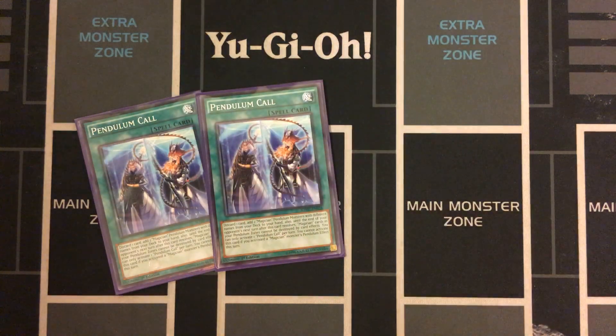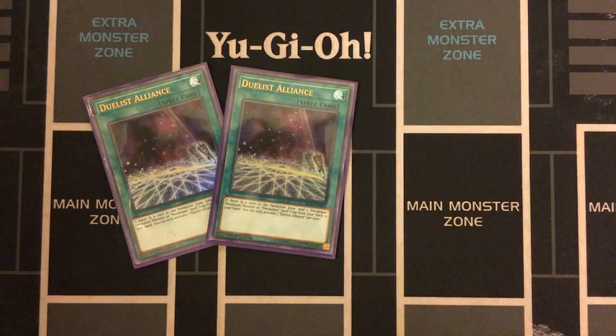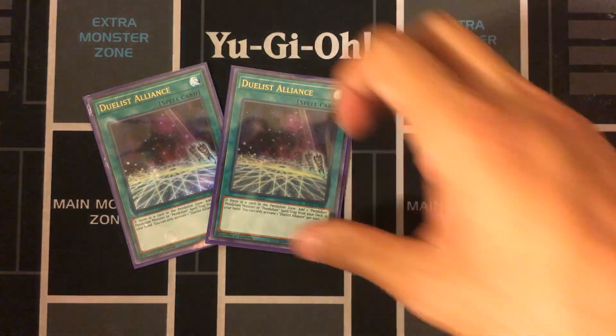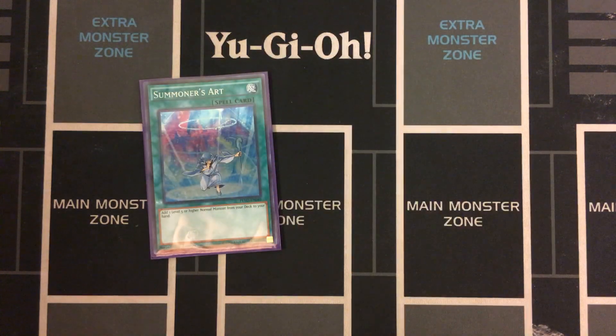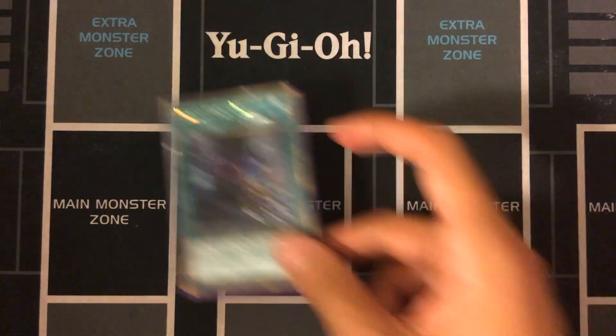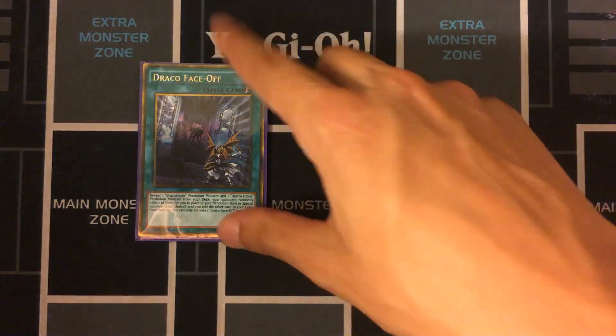Double Pendulum Call searches any of your scales. It can be a bit awkward with Electrumite because you often want that extra draw off of Electrumite, but if you don't scale your Magician, you can pop that card. Otherwise, it's a good card to get your indestructible scales. Double Duelist Alliance searches the Odd Eyes monsters, Pendulum Call, or the Draco Slayer and Draco Overlord monsters. One Summoner's Art searches Arc Pendulum Dragon or Dragon Pit — both high scales. One Draco Face-Off special summons from the deck, and the other goes to your extra deck face up. You can also put that card into the Pendulum Zone, but usually you want that extra material for Electrumite.